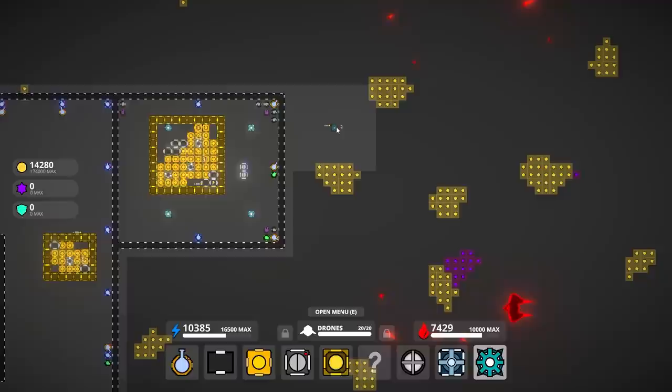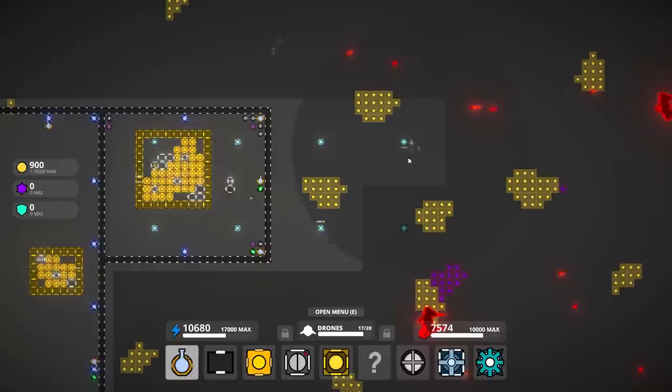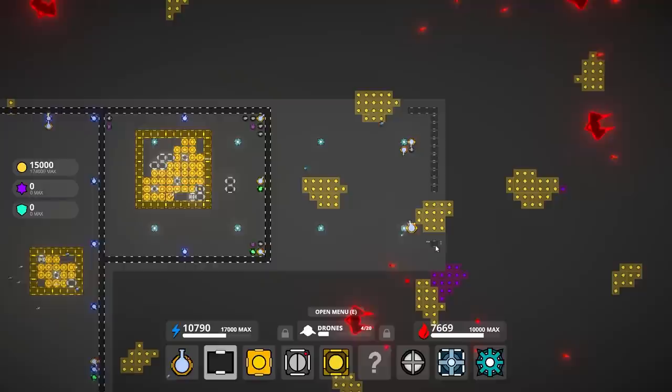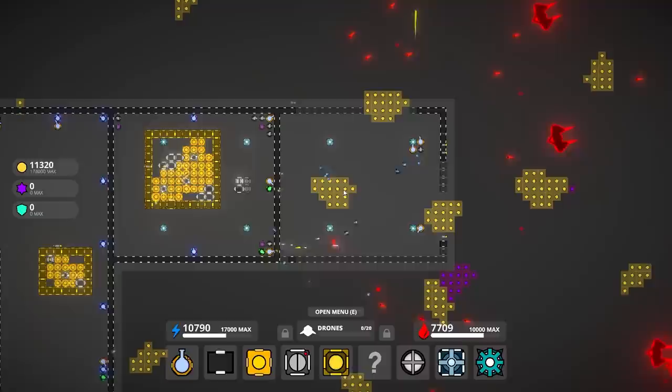We've got power for days. I'm thinking we just head here and work towards getting a couple of things. Sprayer there. Seeing as this is going to be my go-to forward operating base for new zones, I'm just going to get a bunch of them.